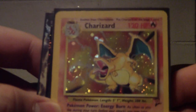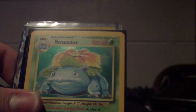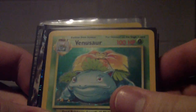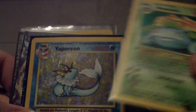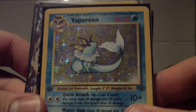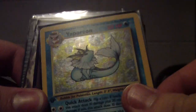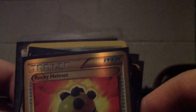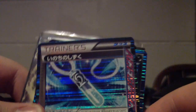It's probably the same thing as the last video. Charizard 2nd edition, Venusaur — I have like six of these, so just message me if you're looking to trade or whatever. First edition Vaporeon — it's got a little bit of edge wear right there. A Rocky Helmet. An Aspect, I don't know which one. Umbreon. Electrode.